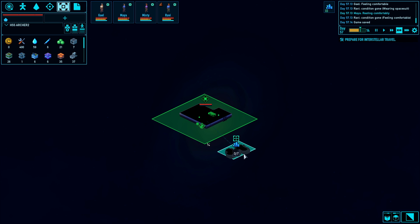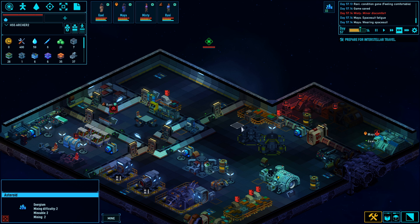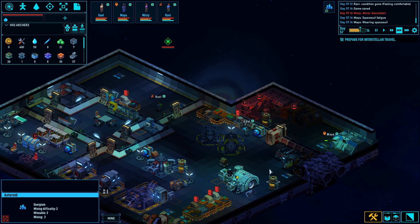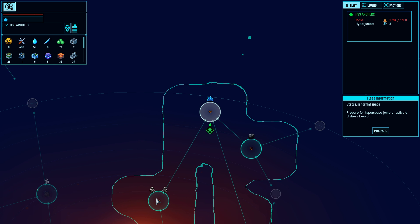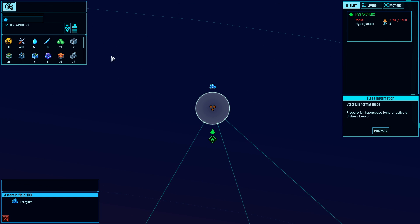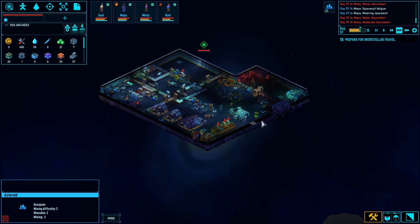Welcome back everyone! Cremulant Archer here, time for some more Space Haven! We're holding it together. We finally, in the last episode, finished this double salvage system which took forever. We're currently picking up this Energerium here and then we will be off.